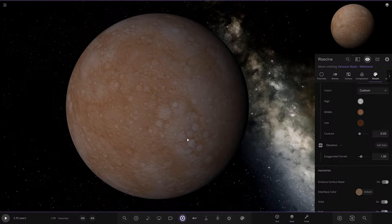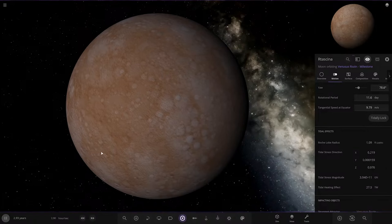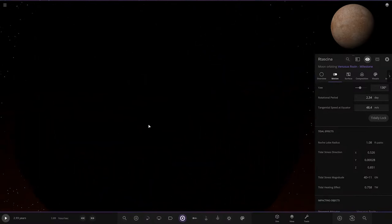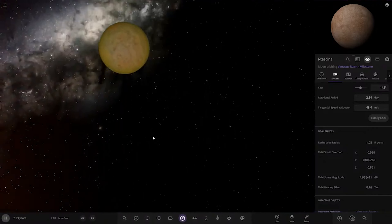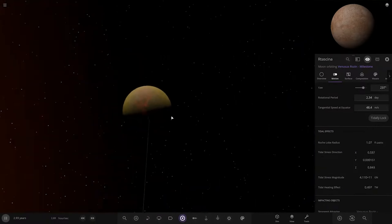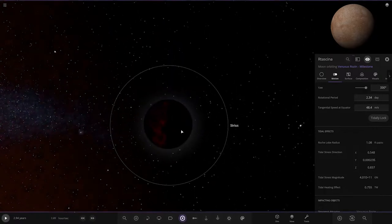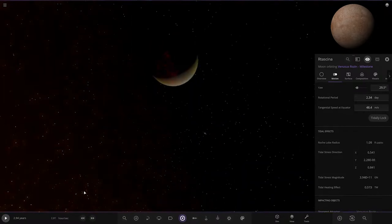You can tidally lock the moon - yeah, I agree with that, that's a good call. The same face of the moon will always face the planet now. If we stand on this side of the moon and look up, the planet should not move in the sky - it's permanently stuck there. That planet will always be wherever this side of the moon is looking - the planet does not move in the sky because the moon is permanently locked to it. And that is a cool eclipse there - blocks it all out. That's a cool view.